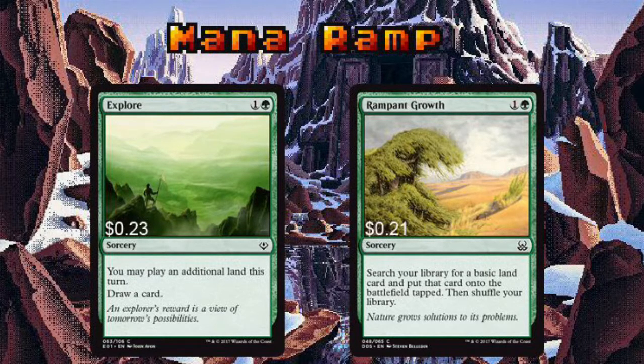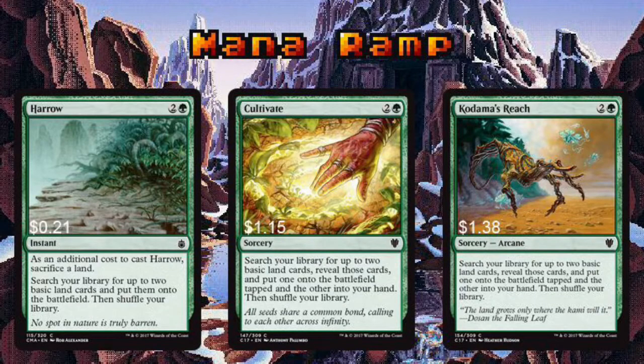With budget decks, it's important to use cards that have multiple beneficial effects. Explore is one of those cards — dropping an extra land and drawing a card is simply great. Rampant Growth is excellent in the early game to help fix your mana. Aros lets you sack a land and replace it with 2 untapped basic lands, which seems like a good tradeoff. Cultivate and Kodama's Reach are functionally the same exact card with 2 different names — both are arguably 2 of the best green ramp spells in the game.